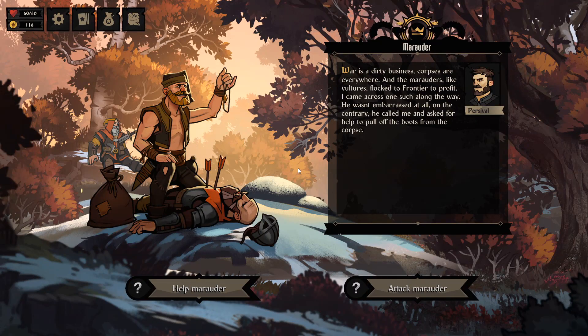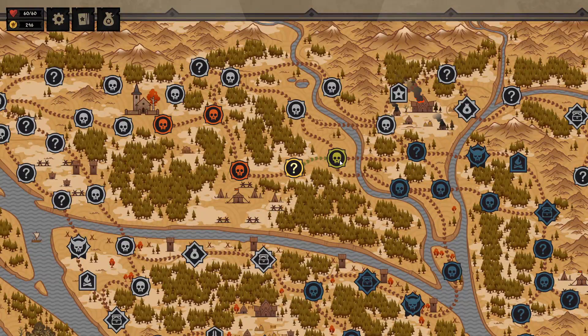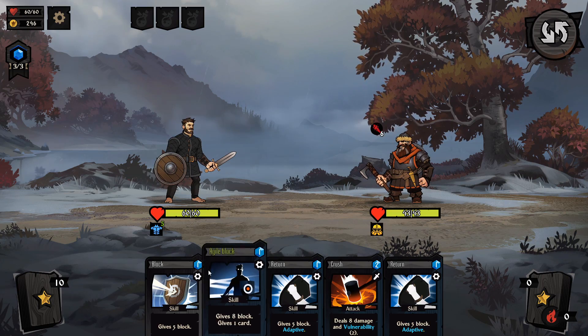War is a dirty business and corpses are everywhere, and the marauders, like vultures, have flocked to the frontier to profit. I came across one such along the way — he wasn't embarrassed at all, but called to me and asked me to help pull the boots off the corpse. I helped him with his work and he shared the profit with me. Yeah, dude — I like $130. That's more than we're getting paid for killing dwarves and random naked guys in the forest.